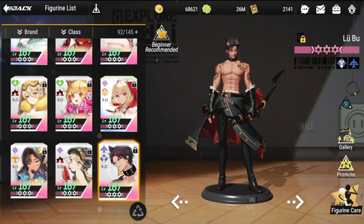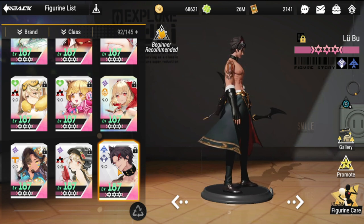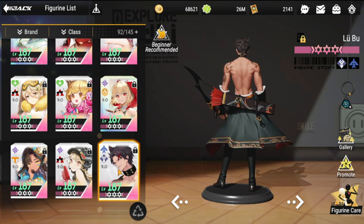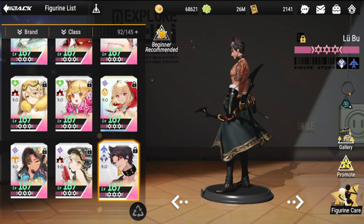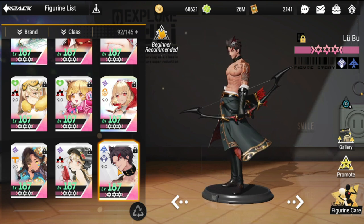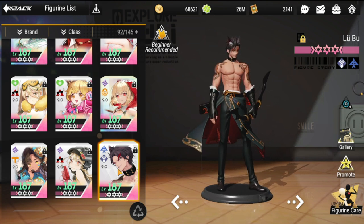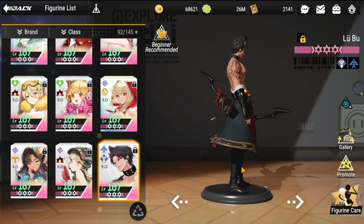Next would be Lu Bu — one of the figures I really underestimated before. He has damage boost, attack speed boost, and deals damage to all enemies when his allies cast their ultimates. He really has a lot of damage, so make sure you put him either on your attack team or your defensive team.